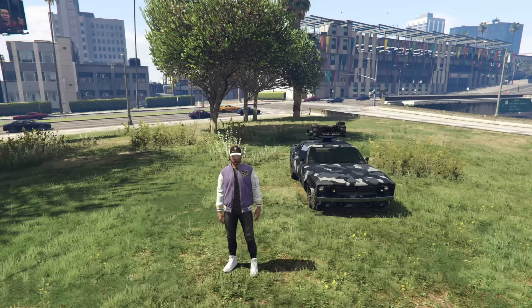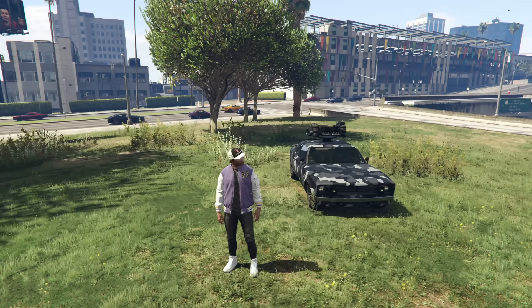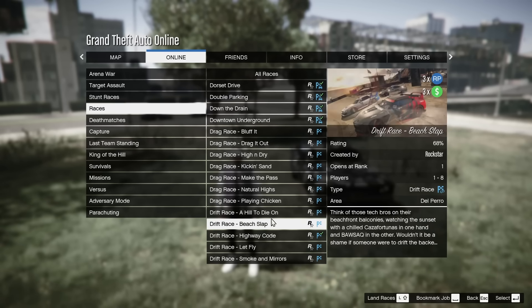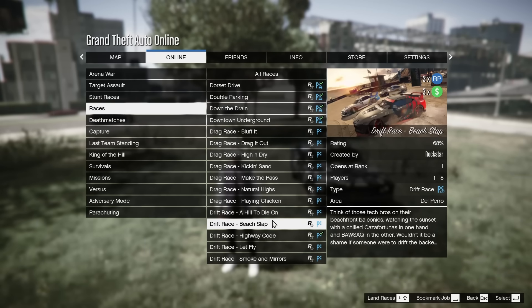Anyway, we're going to talk about how to make some money first this week in online. To get things started we have triple money and triple RP on all of the drag races in GTA Online as well as all of the drift races. You can make triple money and triple RP with both of these which can lead to a decent amount of money. I would definitely check these out especially if you're a lower level player looking to make some early game money.